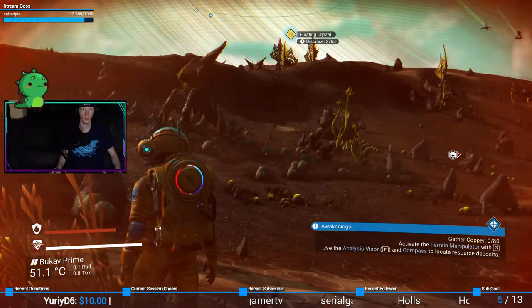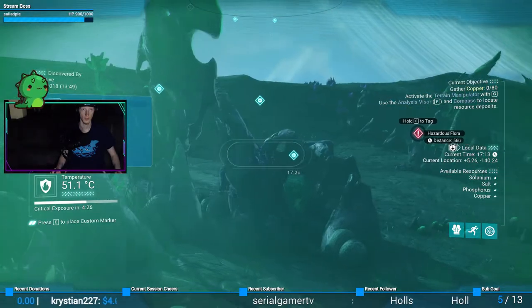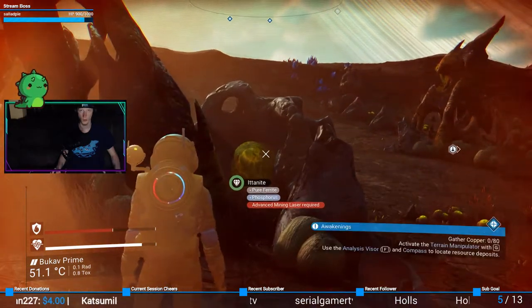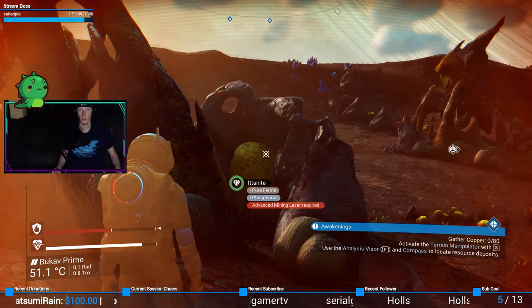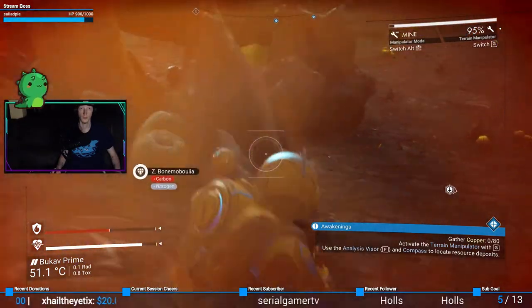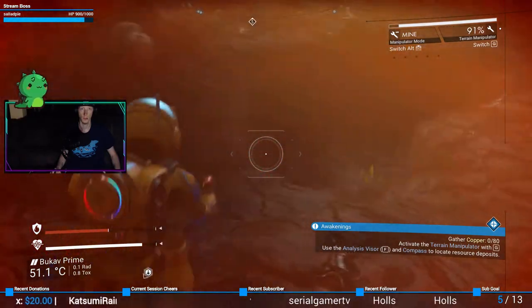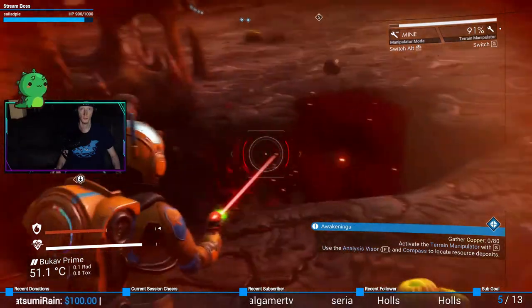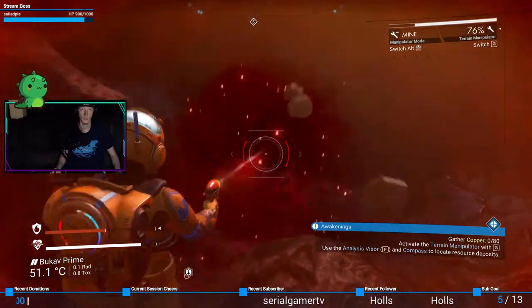What is the copper? Hazardous flora. Harbor deposit. Activate the terrain manipulator with G, use the analysis view. That worked. I'm not seeing anything.